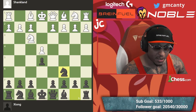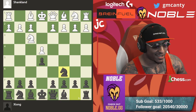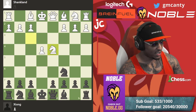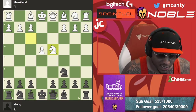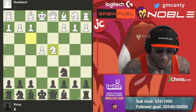Knight c6, d4 — playing this little Scotch game. After the Scotch we take on d4, knight takes, and in this position what is your usual Scotch move from the black side? I'm sure a lot of you e5 players in the chat know what you play here.